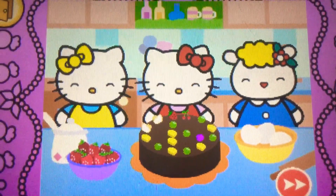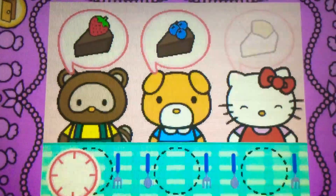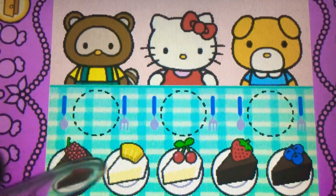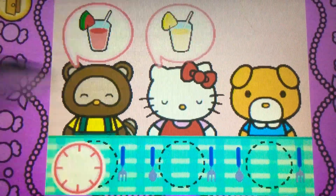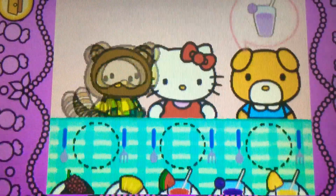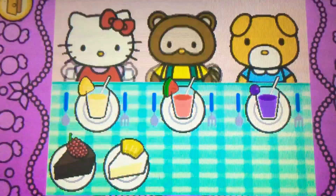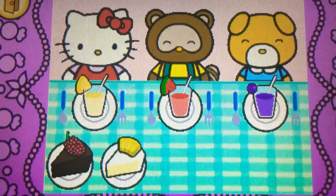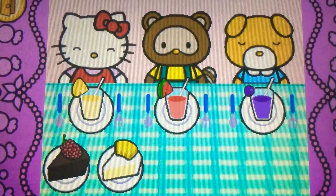Come on. Hello Kitty wants to share cake with friends. Watch carefully. Remember what each guest wants before the time runs out. Drag the correct food or drink to each character. That's easy. Cool. Yum. Hello Kitty and her friends think the food is so tasty. Hello Kitty is so happy to share the food with her friends.